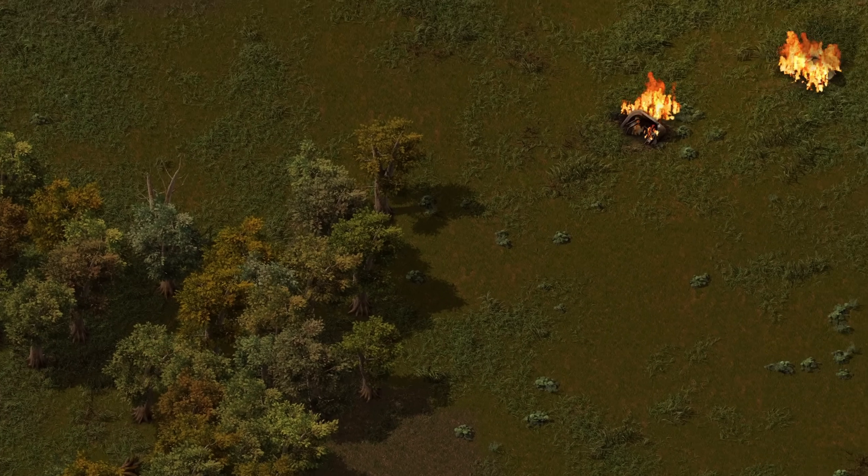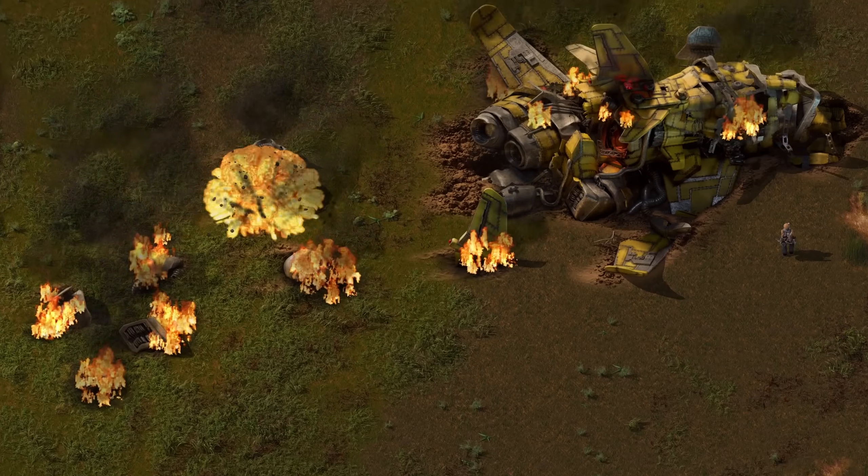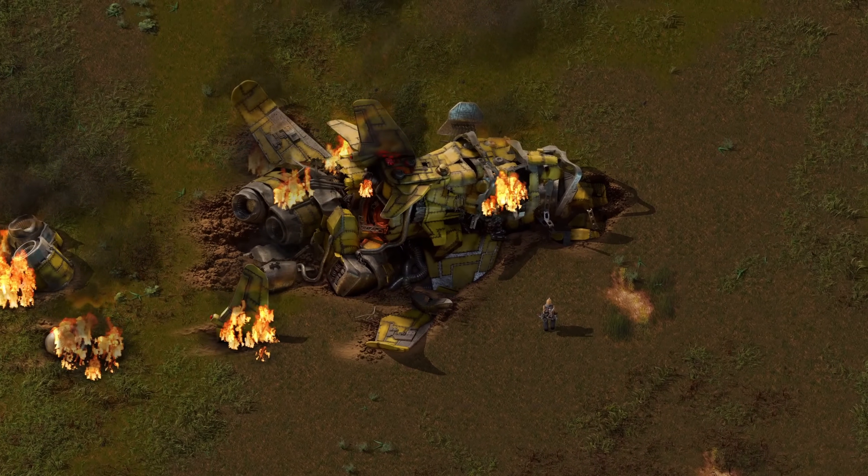Hello dear viewer and welcome to a new Factorio beginner series. Let's not waste any time and start with the most important tip of them all, which is pressing the Alt key.